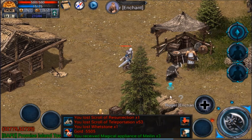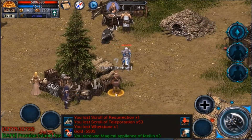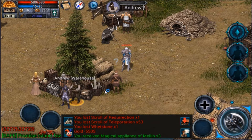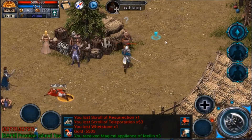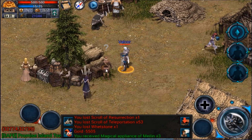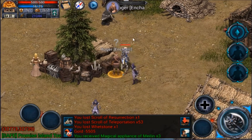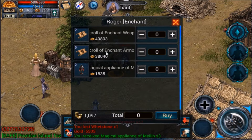First things first, let us talk about enchanting. There is an enchanting NPC right next to the warehouse, where you kind of spawn when you die. When enchanting gear, it's very important that you understand a few things. There are multiple different ways of enchanting your gear. One is you can talk to him and use gold to do it, which is a huge number and is typically used for more of your higher level characters.